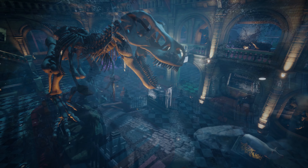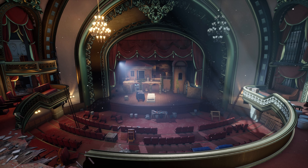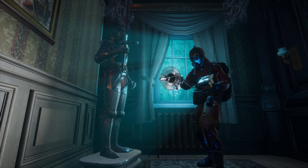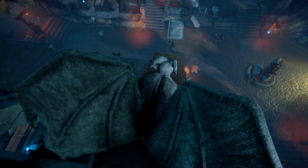Midnight Ghost Hunt features several haunted locations to play in, each with their own unique environment and props to choose from. The hunters arrive and start searching the area for ghosts, using their gadgets and wits to deduce which objects might be possessed. Ghosts need to be both patient and careful in order to avoid getting detected.